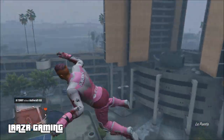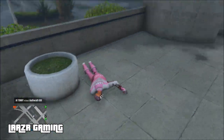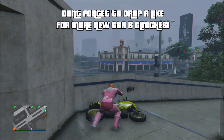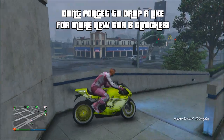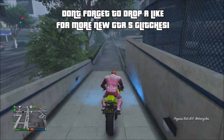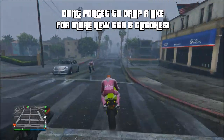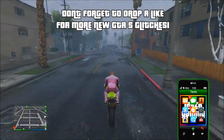My friend was actually using the Tron bike to do this glitch and he was getting more of a slung-across-the-map result, whereas I'm getting more launched upwards in the air. So maybe try out different bikes — you might get different results. Just a fun, easy solo launch glitch working on every console.